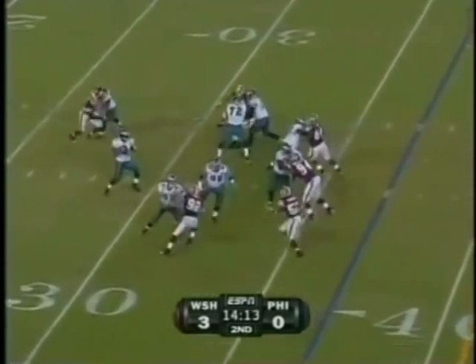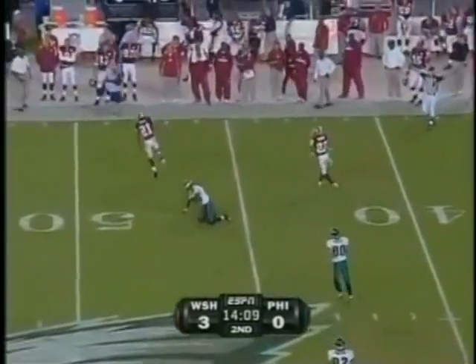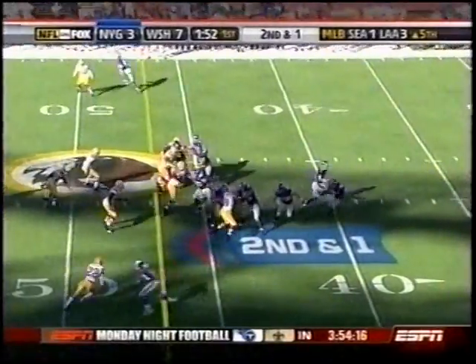McNabb wheels on a play action fake, looking left — fires it, incomplete! Sean Taylor decked him. He sure did — knocked the ball right out of the hands of Reggie Brown.